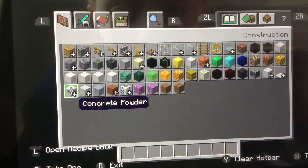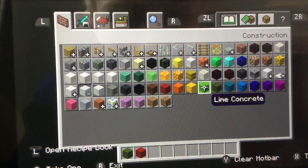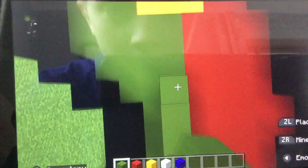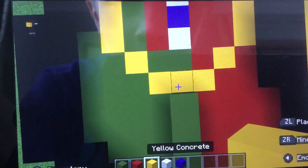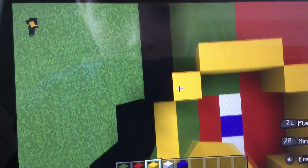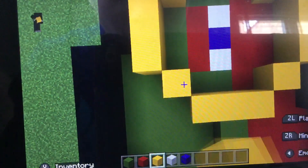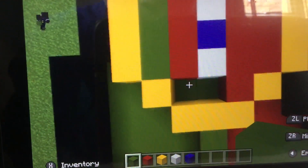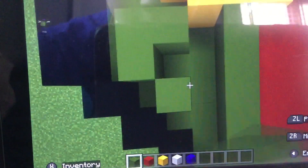Next, grab green concrete, red concrete, yellow concrete, white concrete, and blue concrete. Go to here and go one two three four five six seven eight nine ten eleven twelve up, then go one two three, one, one two three, one, one one two three, one, one two three one. Then go one two three, then do a white and a white and blue.